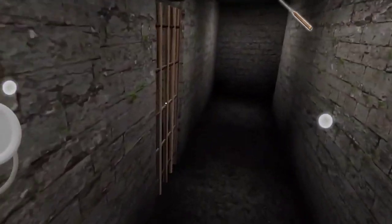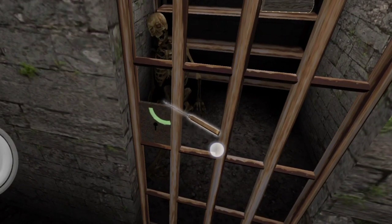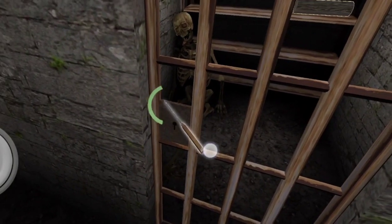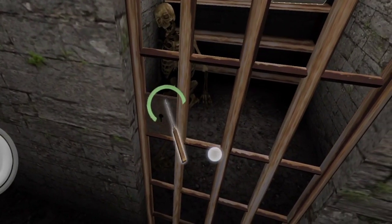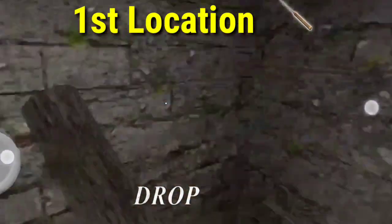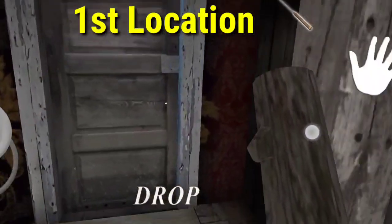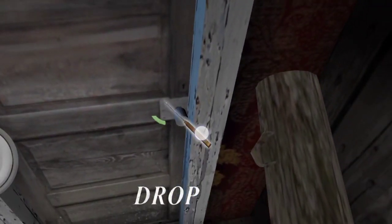Hey guys, welcome back to my channel. In this video I will tell you how you can find safety in Granny. This is the first location I will show you. In this room if you find firewood, I will tell you what you need to do step by step, and you can easily find it — just follow my steps.